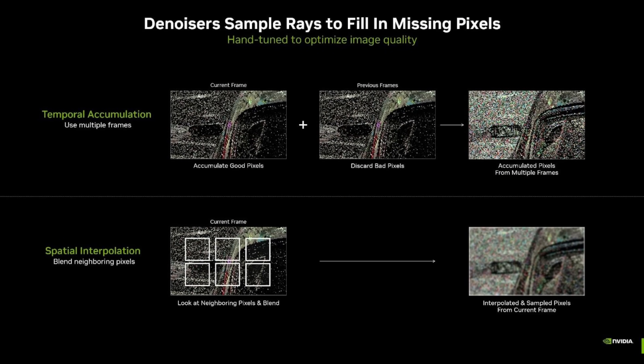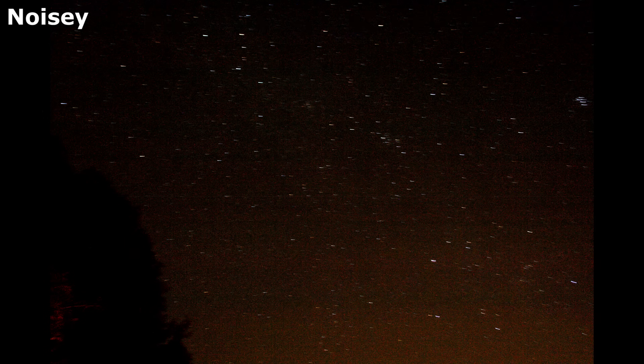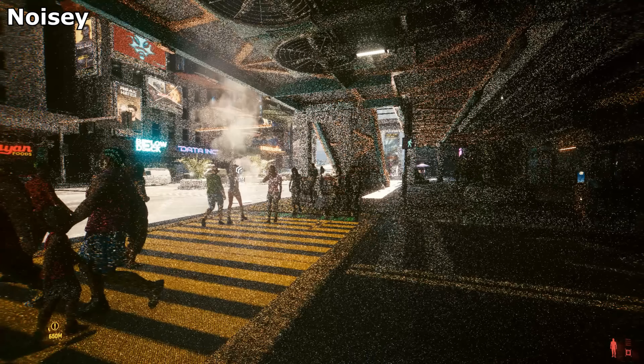And this is where denoisers come in. Denoisers, believe it or not, get a noisy image and denoise it. And anybody who's tried to fix up a grainy image will appreciate that this is a difficult thing to do. Out of curiosity, I tried doing this myself with this image from Cyberpunk. One way I tried was just to get the image and shrink it down to a tiny size — it got rid of the grain! But it also got rid of everything else, so we can't do this.